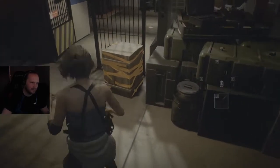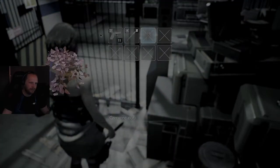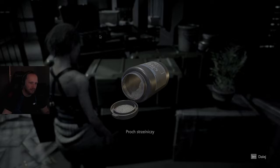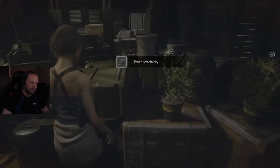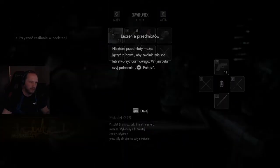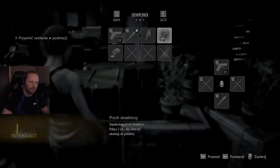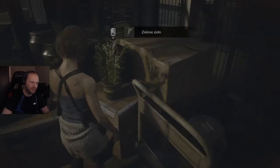Tutaj sobie oczywiście mogę rozwalić to nożem. Czerwone zioło — oczywiście znany element do łączenia i wytwarzania sobie leczniczych ziół. Proch strzelniczy. Musimy sobie wziąć do ekwipunku. Łączenie przedmiotów — niektóre przedmioty można łączyć z innymi, aby zaoszczędzić miejsce lub stworzyć coś nowego. W tym celu użyj polecenia połącz. Zanim będziemy łączyć, pozbierajmy więcej rzeczy — dużo tego tu dali.